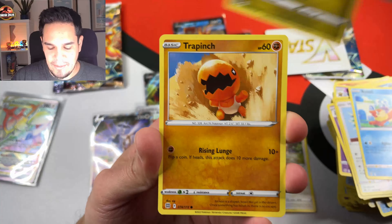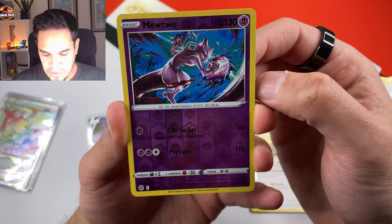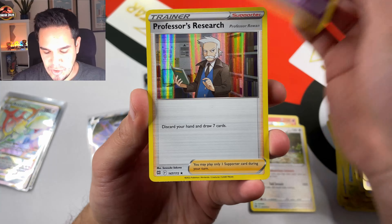In the meantime, as always, consider subscribing and leaving a like — thanks for that. But let's go with the last pack of this amazing Brilliant Stars Booster Box. We have a Fire Energy, a Berry, Clang, Bormi, Stereo, Riolu, Starly — we are on the reverse part. Okay, it's a Mewtwo! Perfect, I'll take it — Mewtwo reverse holographic. And we end up with the Professor Research. That's fine, that's more than fine.